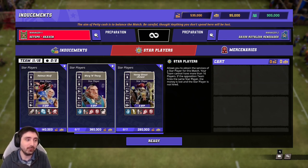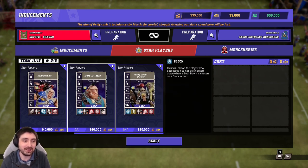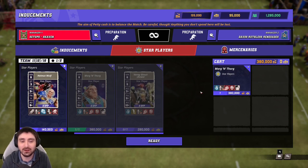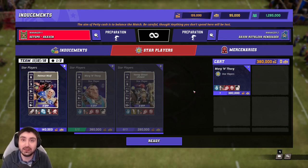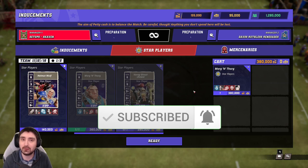Varag at strength five is a real bargain. Then there's Morg 'n' Thorg — if you can take Morg you should, that's as simple as it gets. Mighty Blow plus two, strength six, Block, Thick Skull — he's an absolute monster, frankly should be banned. If you've got the ability to hire Morg, you absolutely should. With that, I think that's everything from me on this guide. I hope you've enjoyed it — please leave a like and subscribe, and until the next one, I've been Andy Debo — thank you very much for watching!